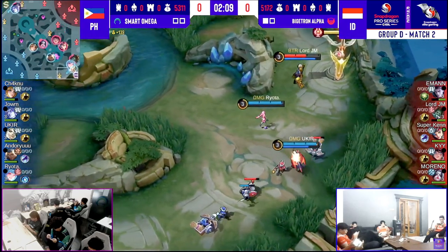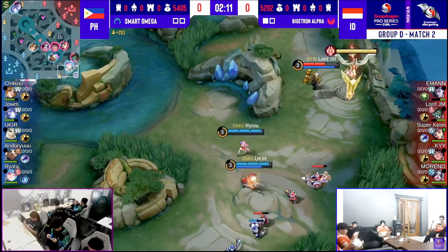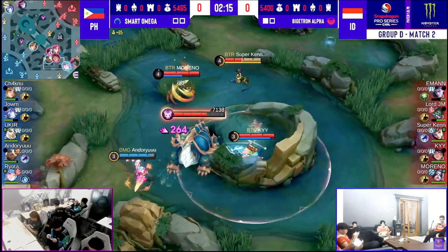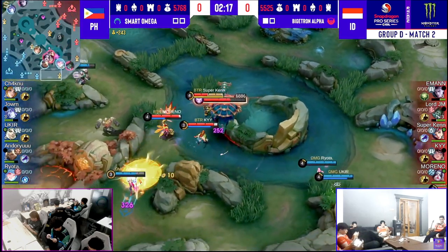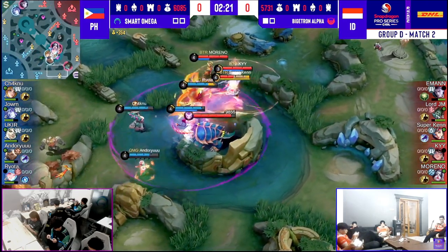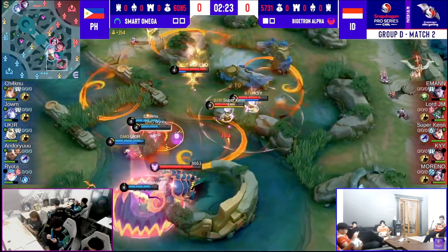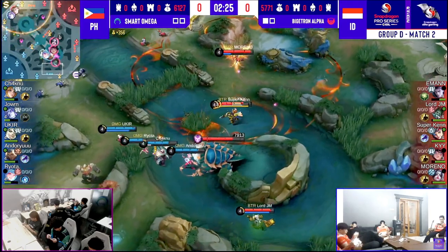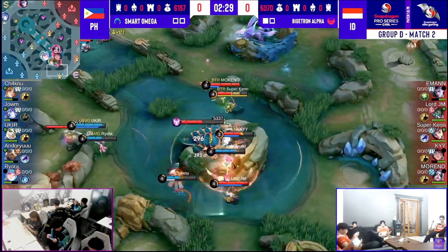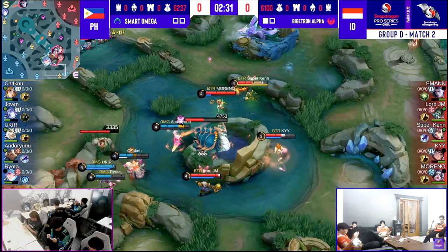Superkane slightly ahead of him. They were able to zone Lord JM out prior to this wave, so Lord JM will need to just be patient to hit that level 4. Moreno wings forward to find Androru, pushes him away, but fighting into an X-Borg jungle is not that easy. The Airstrike used very early on. Bigotron Alpha starting to walk forward. Lord JM on the side with the Penalty Zone in tow if they need it.